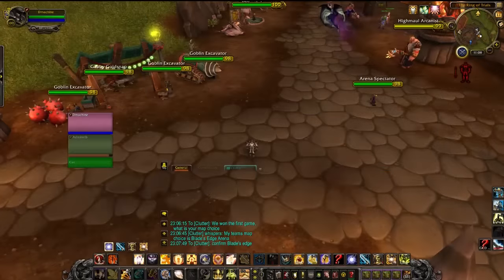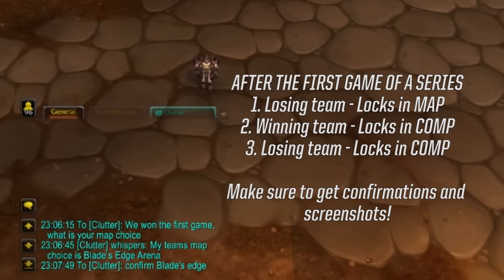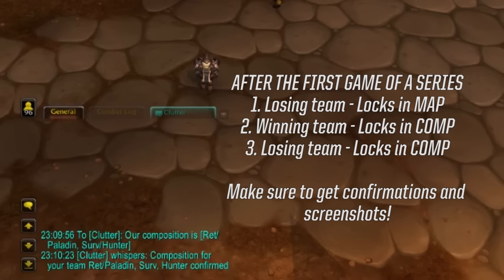After the very first game of every series on Nagrand Arena, the losing team gets the opportunity to lock in the next map choice. Following this map choice, the winning team then locks in a composition, then the losing team locks in their composition. The losing team will ideally be able to lock in a composition of their choosing once they already know what the winning team is going to play. Take screenshots of these conversations for map lock-ins and composition lock-ins in the event of a dispute.